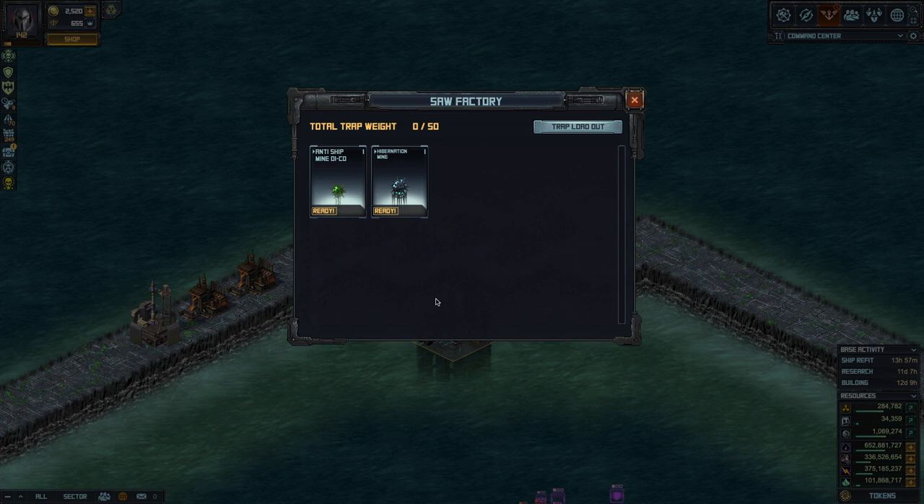The first thing you see here — this interface reminds me of the Rocket Launch Pad where you have a total trap weight limiting how many traps you can build. Right now there are two types of traps: the Anti-Ship Mine and the Hibernation Mine.